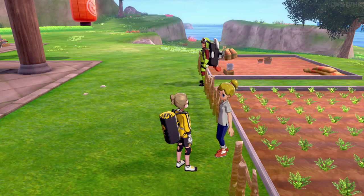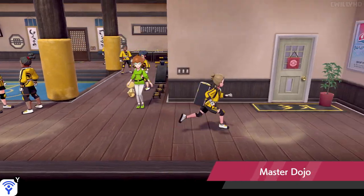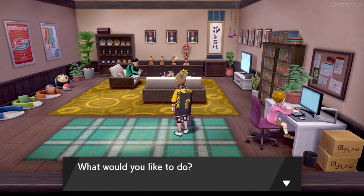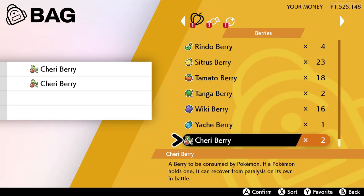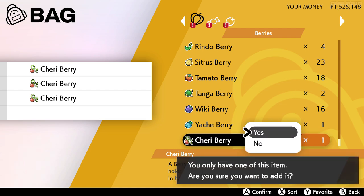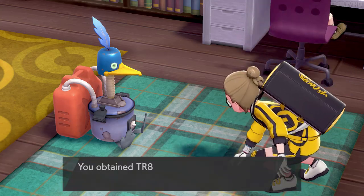If you don't have $320 at this point in the game, I don't really know what to tell you. With the berries in your bag, head inside the Dojo and over to the Cram-o-matic. This is where we can select four items to combine and it'll spit out a better item in return. There's a whole bunch of combinations, but all we need to focus on are the four Cherry Berries we just bought. Chuck them into the machine and it'll spit out TR-88 Heat Crash every single time.